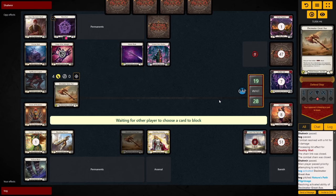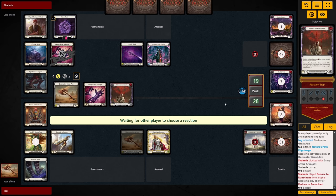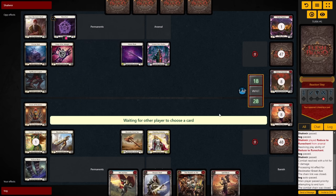Over on our turn, we swing in with the Axe to get value out of our blue. Opponent thinks for a bit, then gives us a Grasp and a Reduce Rune Chant. Axe triggers on the Reduce so they still take 1. Happy to take a card from them and some more equipment block, then pass it over.